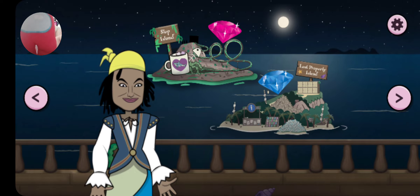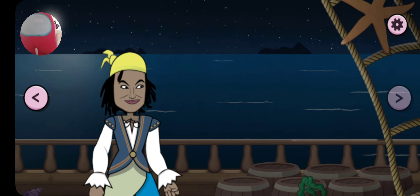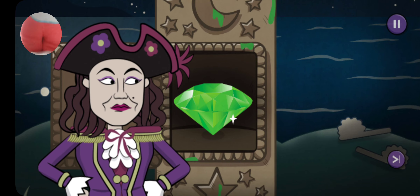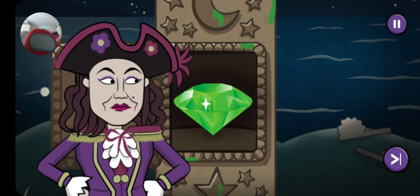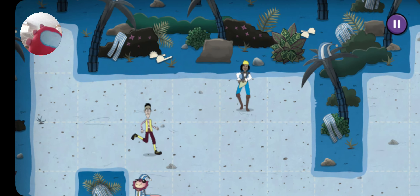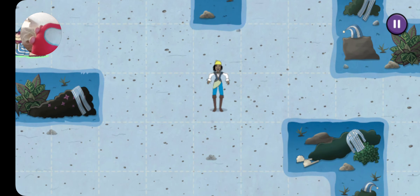Choose an island to play some games. Ahoy - there's another of my jewels! Move around the maze to catch up with Sluggy. Watch out for Sandy and Seaweed though!